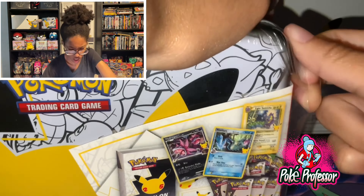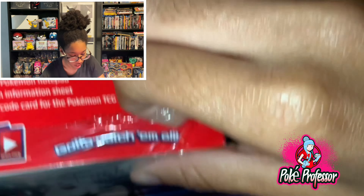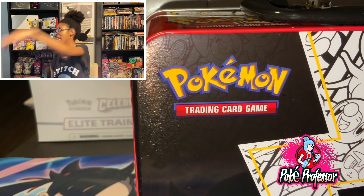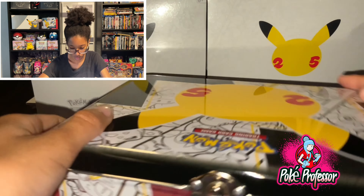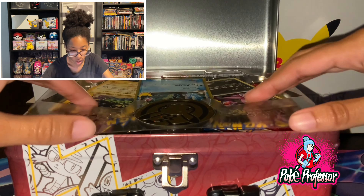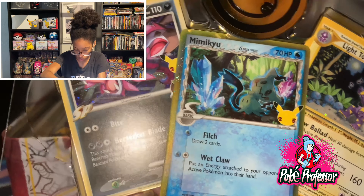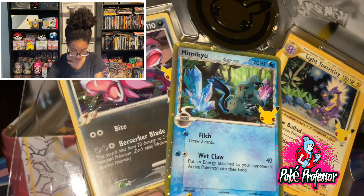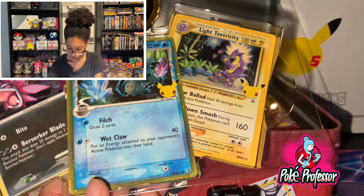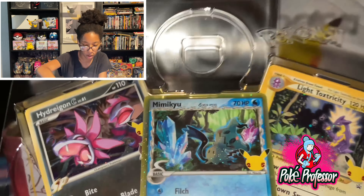I gotta just do it from the side. I guess I should just get scissors to cut away at this - I'll be like Shredder, but instead I'm shredding this plastic. Yeet! Ready to open up the chest. This is really bad - Hydreigon has a level 61. Mimikyu is a Delta species, that's interesting. Light Toxtricity glows in the dark, that's cool. And a Pikachu Celebrations coin - a giant coin at that.